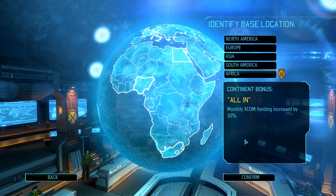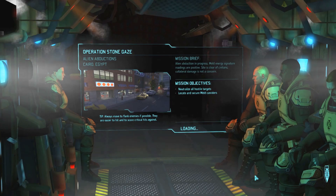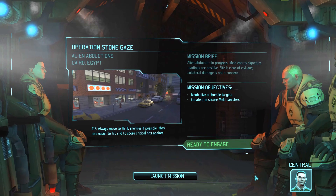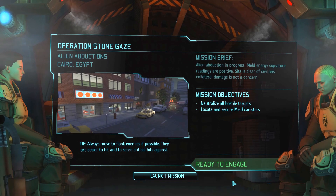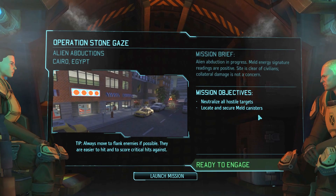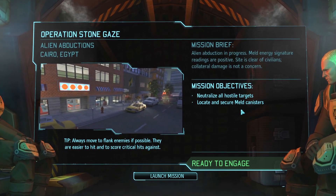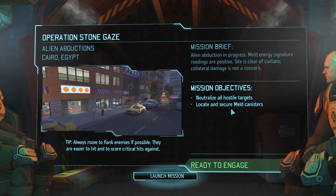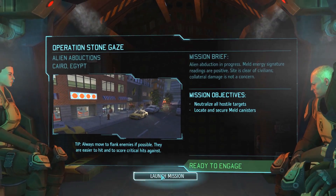We're going to go with Africa because you get a monthly funding increase of 30% — so 30% more money coming in all the time. Loading up the first mission here: stone gate, indicating alien activity within a major metropolitan area. Objectives are to neutralize all hostile targets and secure any meld canisters. We're dropping into Egypt — let's launch it.